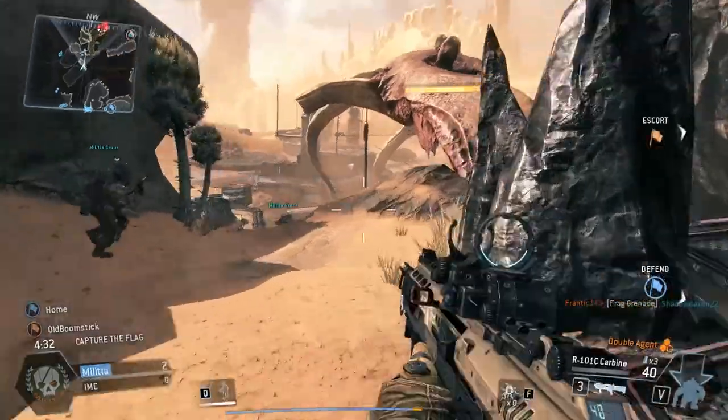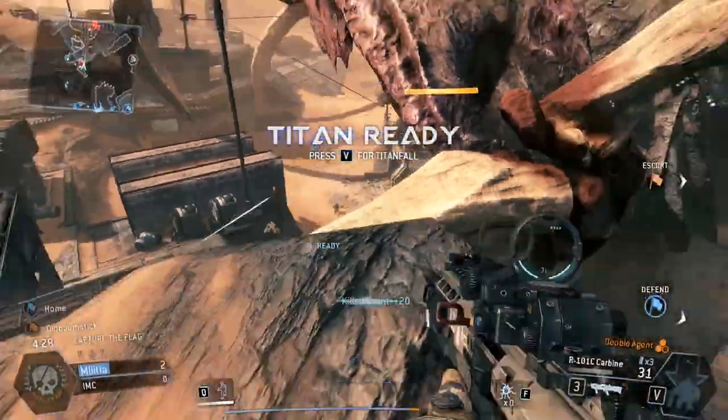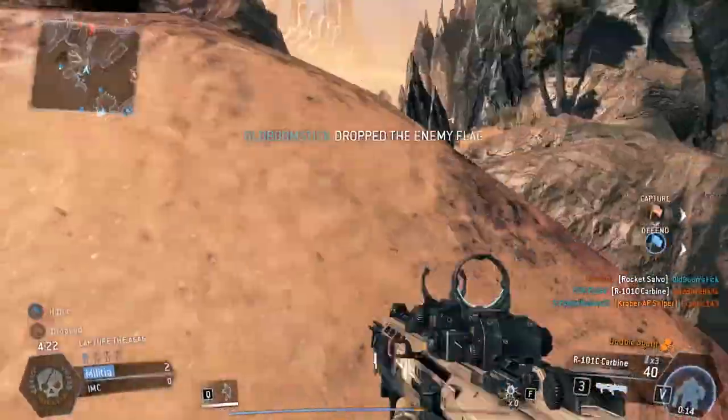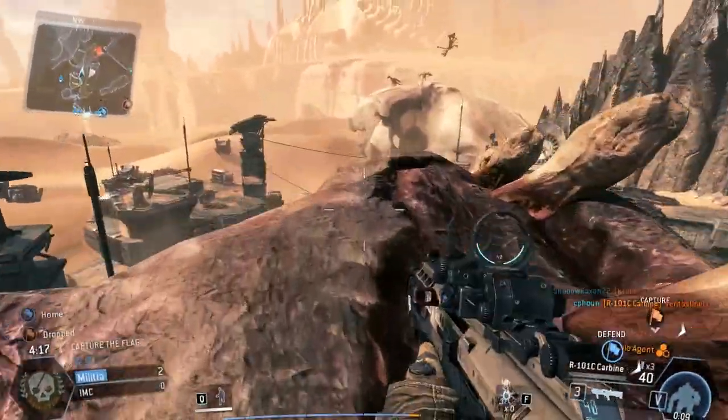This is a good reason: if you don't have a Titan, you can actually just zip across. Not all of the zip lines will take you directly to the other side — you might have to go off a little bit of a side path — but it's going to get you there way faster than running all the way back.